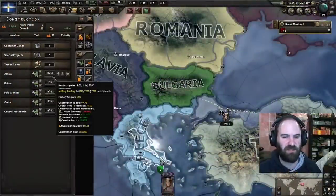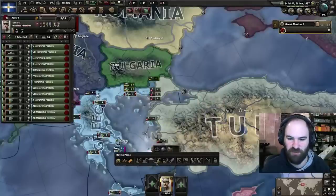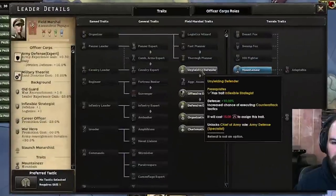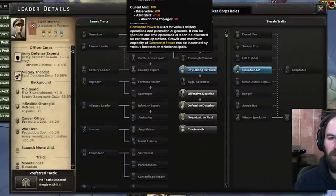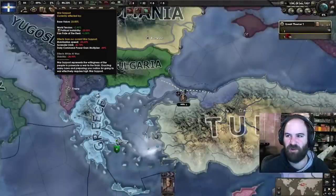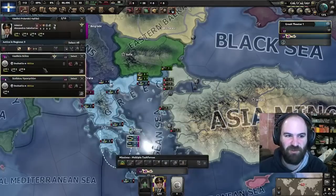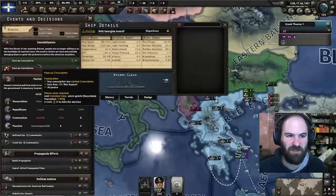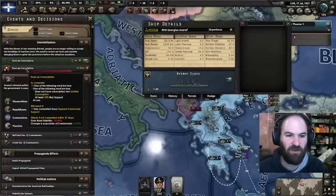Let's get our general and field marshal assigned — Nikolaos and the field marshal we already have. We can do unyielding defender, and I'd really like offensive doctrine but we don't have the command power for it yet. Continue increasing cryptology. Command power, when you have this low of war support, is hard to come by. So we got our China war now — we do need to go ahead and unassign the Georgios Avaroff, especially before we forget. If you forget, you'll actually lose some precious time on this.